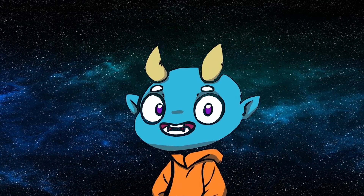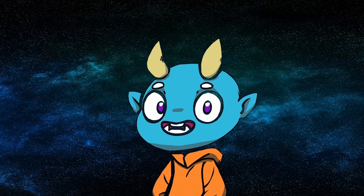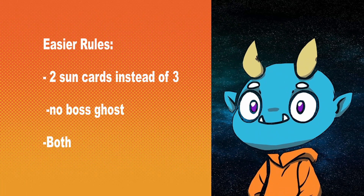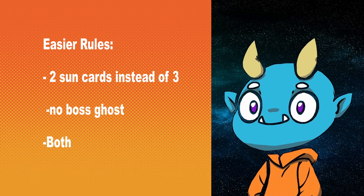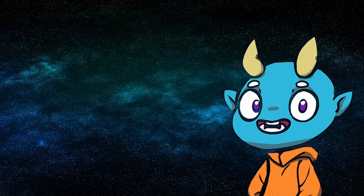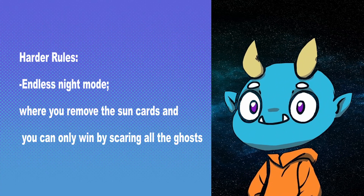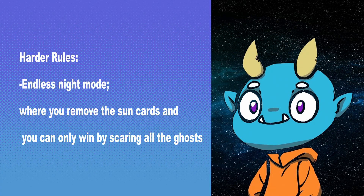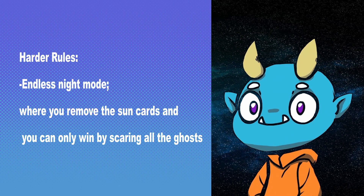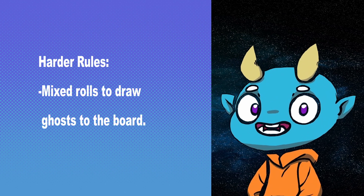You know how to play and have seen all the unique cards, but still need more? Here are some fun rules you could add. If the game seems a bit hard, try two sun cards instead of three, or remove the boss ghosts. If you're feeling the game's a bit too easy, try playing Endless Night Mode, where you remove the sun cards and can only win by scaring all the ghosts. Still not enough difficulty? Try adding mixed rolls to draw ghosts to the board.